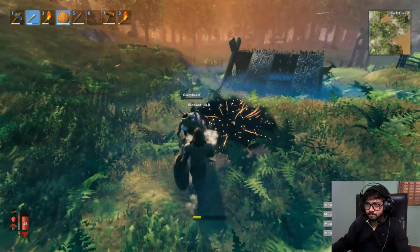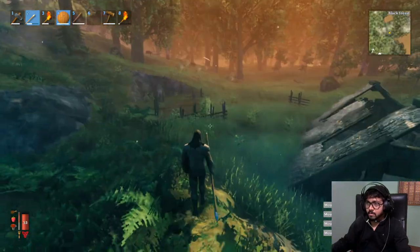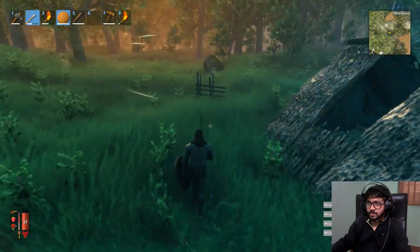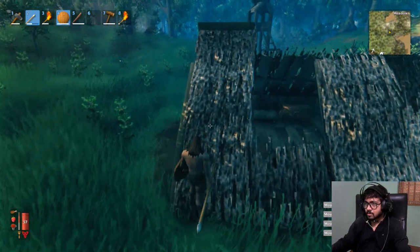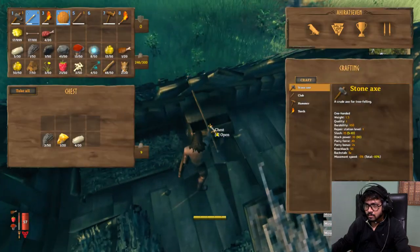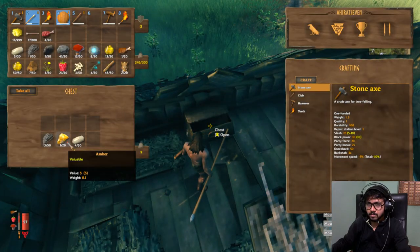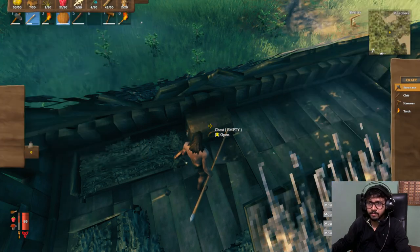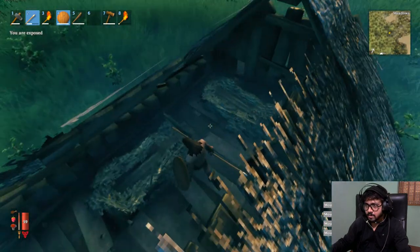Got one! My shield is not getting damaged — so how does a shield get damaged? Oh, there is a chest in here. Amber — valuable — and feathers. I'll take it all. There is someone's house nearby.